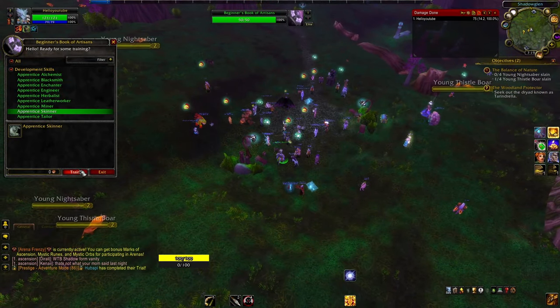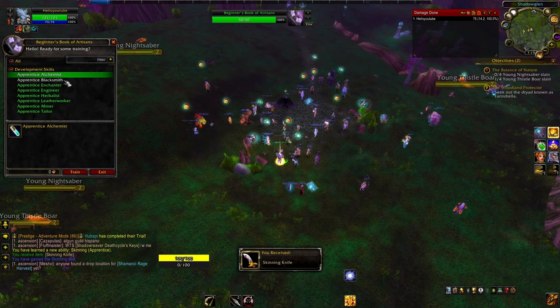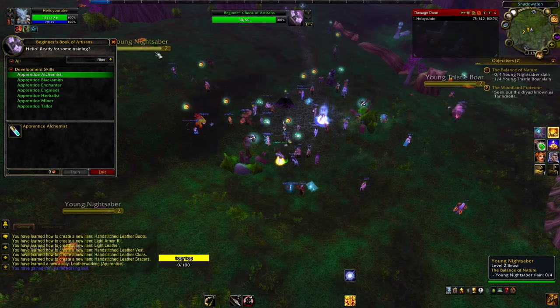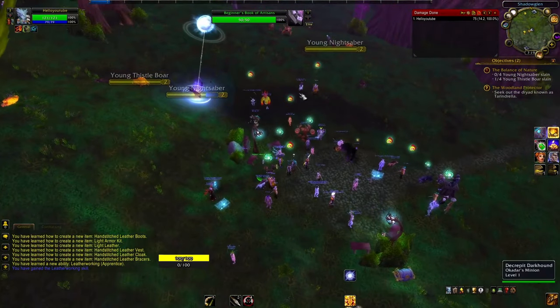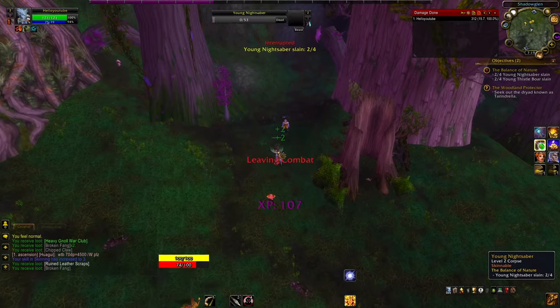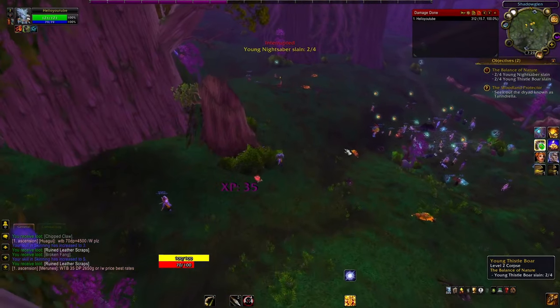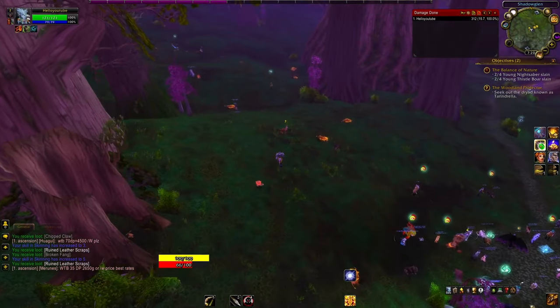As a hunter, I'm going to go with a typical skinning and leatherworking combo. I like that combo — it just feels good making use of the things that I kill. And if you're doing something at an appropriate level, like skinning something that's at least green, you're going to get XP for that as well, so it's kind of free XP.